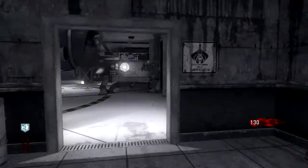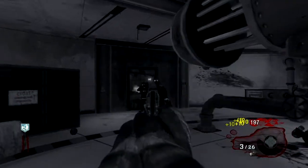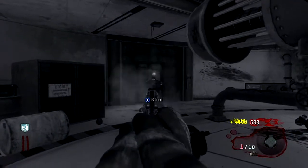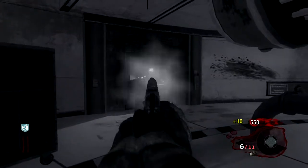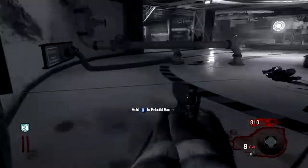Hey guys, it's MaddenKing here. Let me lower this down really quick. I'm just bringing you a real quick zombie walkthrough, which is how to get to the electricity room. And the room I'm in right now, that I ran back into, is the room that you start at.